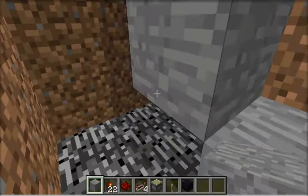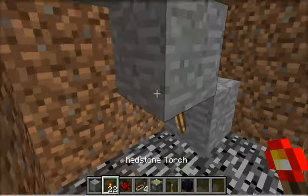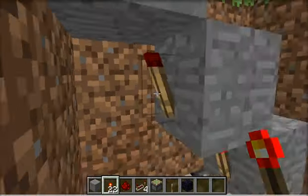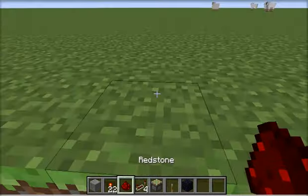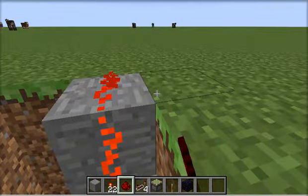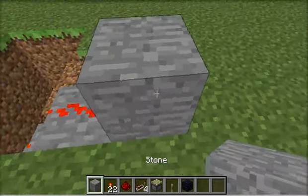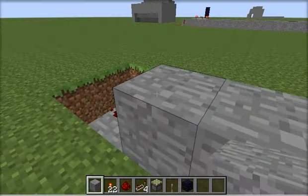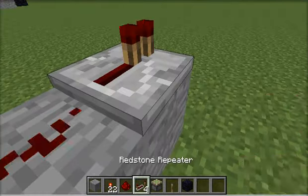So you stack these three blocks like this and you add redstone torches to them. Then you're going to add red dust on top — this makes a pulse. And once you have that pulse, you're going to bring it up and add a repeater right here.